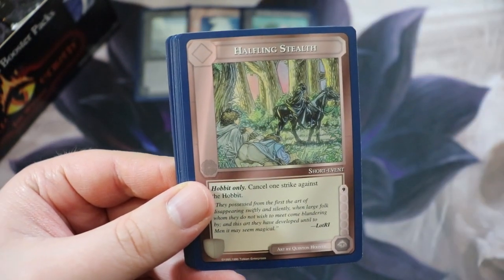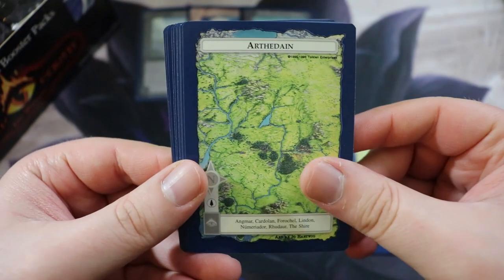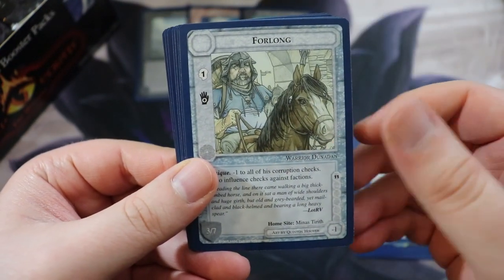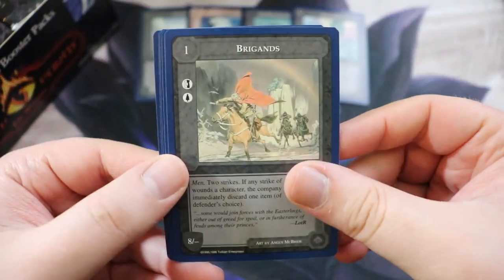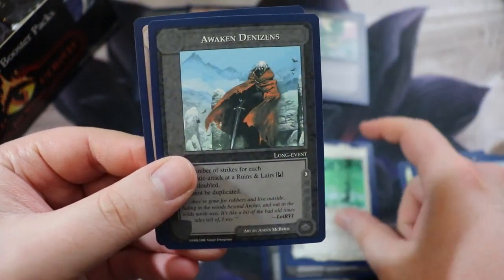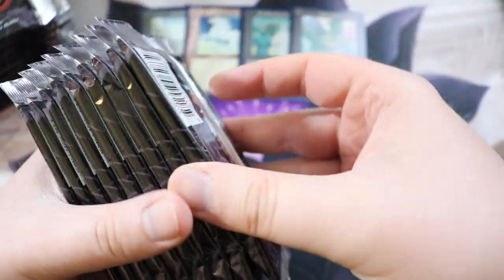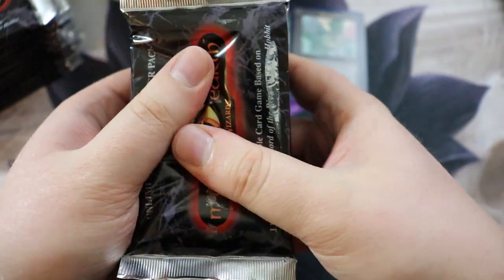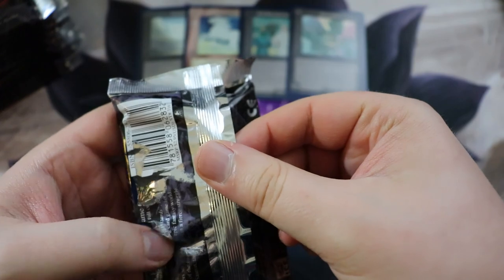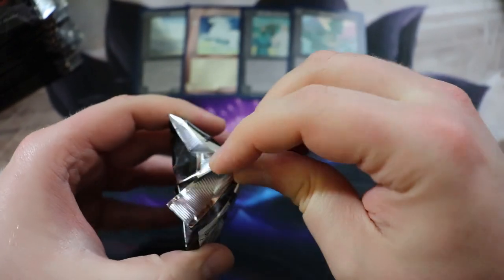We have Woodman use, Palantir, Watcher in the Water, Halfling Stealth — I think it's three uncommons. Then we have Nori and more, so four long cards and then Daelomin — this is a dragon, this is definitely the rare, very sweet. Then Brigands, Lost in the Wilderness, Old Forest, Awakened Denizens, and Fellowship. Look at this — they're all stuck together, 25 years' worth of just being stuck together.